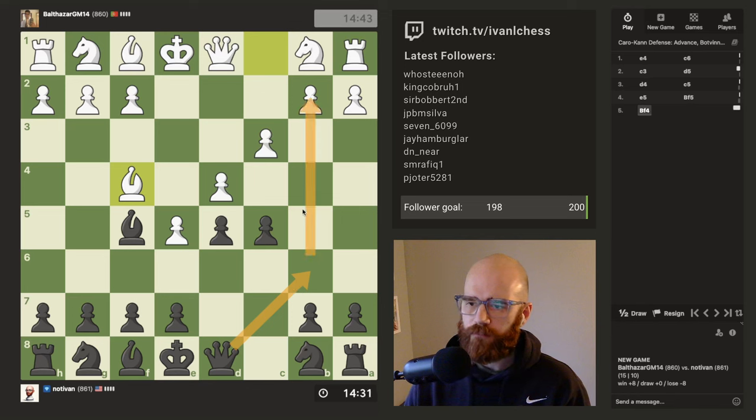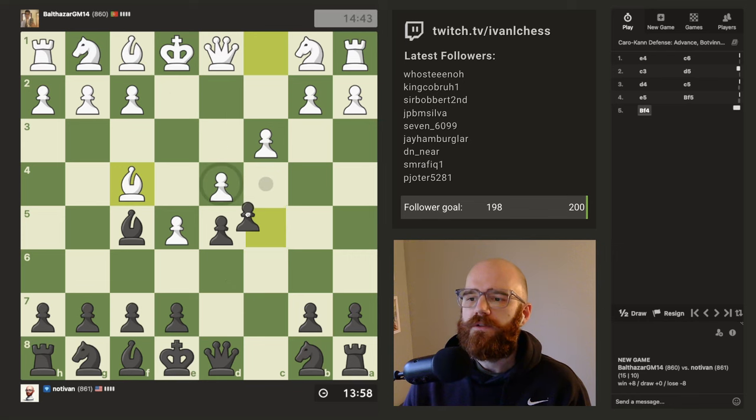Queen b6 would be kind of funny. I wonder if queen b6 is an idea — it basically forces his queen into a bad spot. I don't think he'd want to waste a tempo moving his bishop back to c1. And then if he plays queen check, we just block with the knight and then c6 is defended and he can't play b5 anymore. I think e6 is what I should be playing here, but yeah, queen b6 seems good.